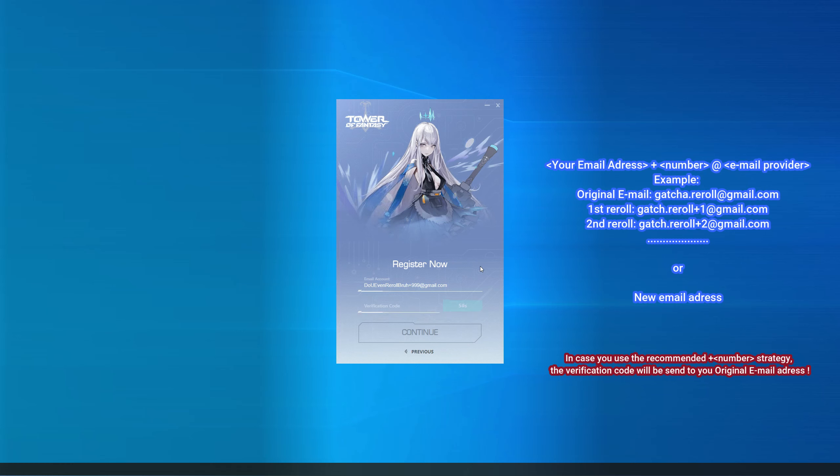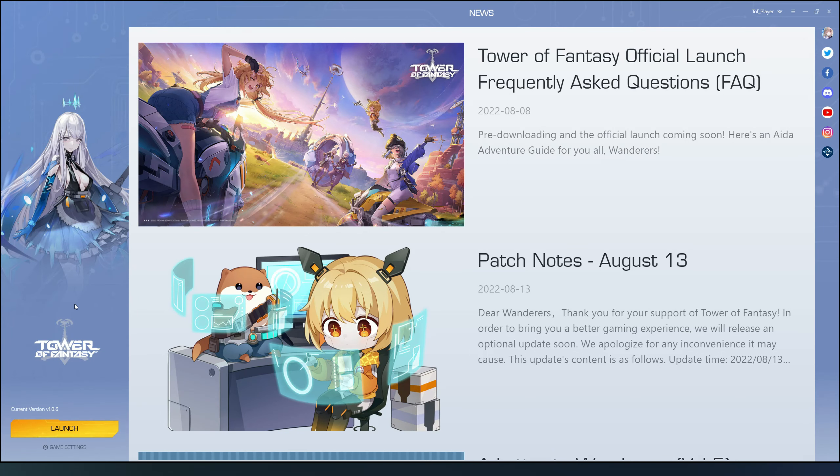Alternatively, you can input a completely new email address, but this will involve creating a new address for each re-roll, which can be a pain, as well as time-consuming. Shortly after, you will be emailed the verification code, which you will have to input, and then create a password. After this, you can launch the game.